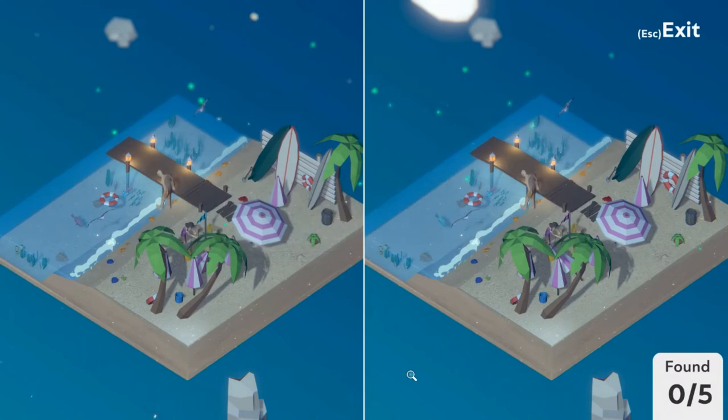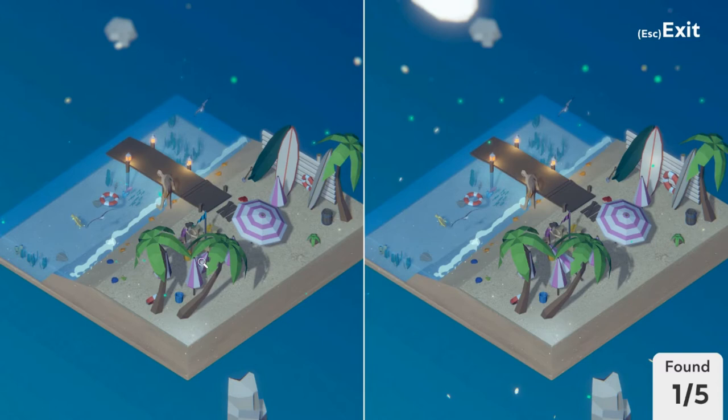It seems we are going on a beach adventure this time. On this beach we are looking for five differences. The first one I see is again the fish in the water — purple on the left, blue on the right. The umbrella in the middle is positioned to the right on the left picture, and to the left on the right picture.